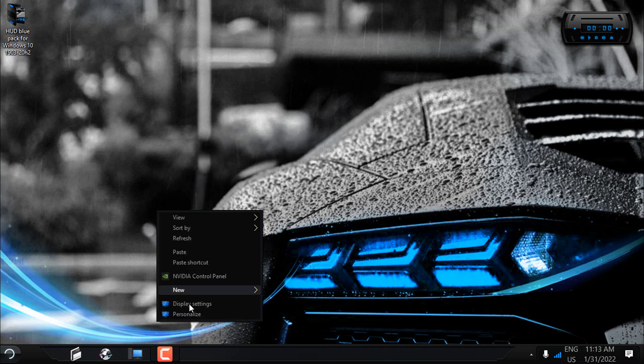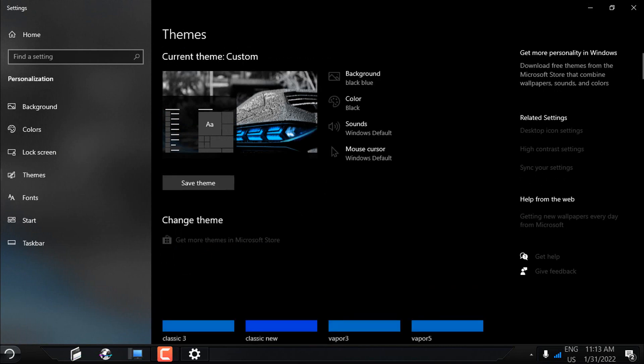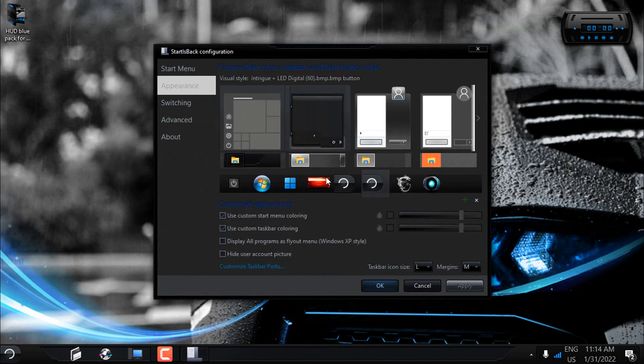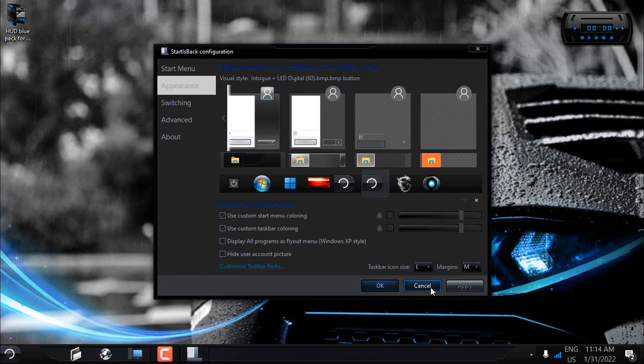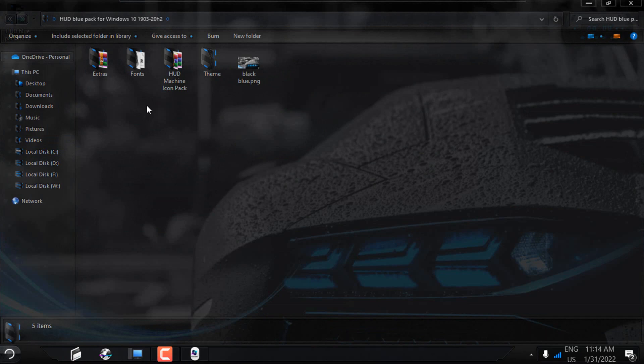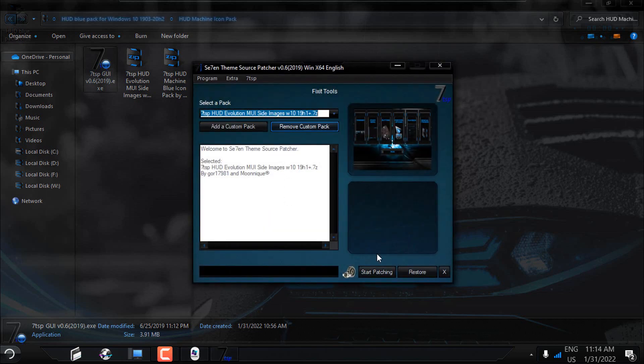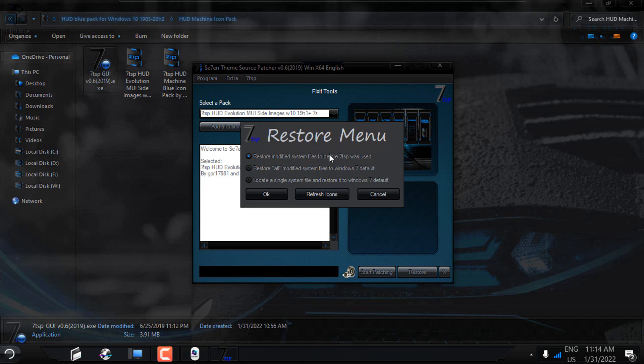To restore the theme, go to Personalization, then Themes, and select the Windows 10 default theme. Then go to StartIsBack Properties and choose the default visual style for the start menu. To restore the custom icon pack and MUI sideimages, run 7TSP as administrator, choose the Restore option, select 'Restore modified system files to before 7TSP was used', and click OK. After restoring, 7TSP will ask you to restart — click Yes. After restarting you will have the default Windows 10 icons and MUI sideimages.